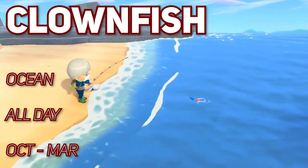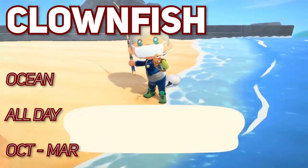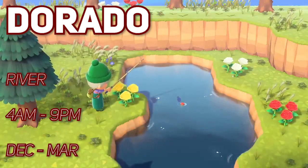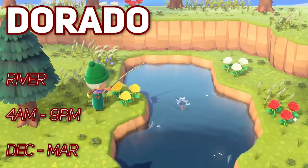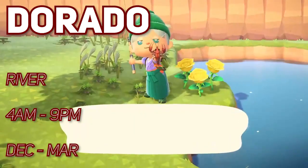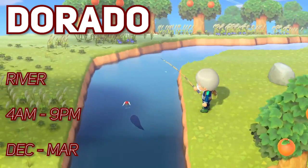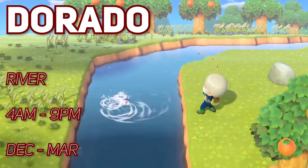Clownfish can be found in the ocean all day and are catchable from October to March. Crawfish appear in the pond day or night and are here from October to March. The Dorado can be caught in the river but only from 4am to 9pm and is available from December till March.